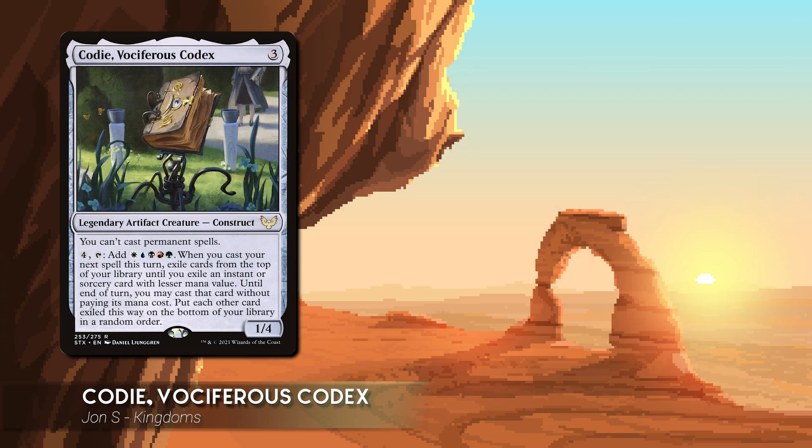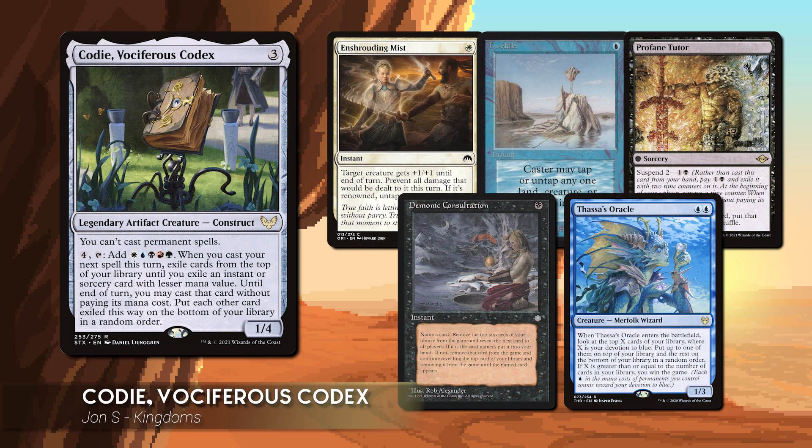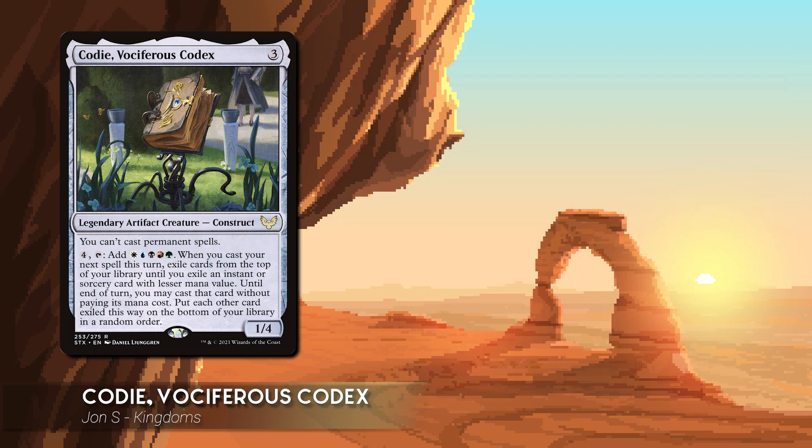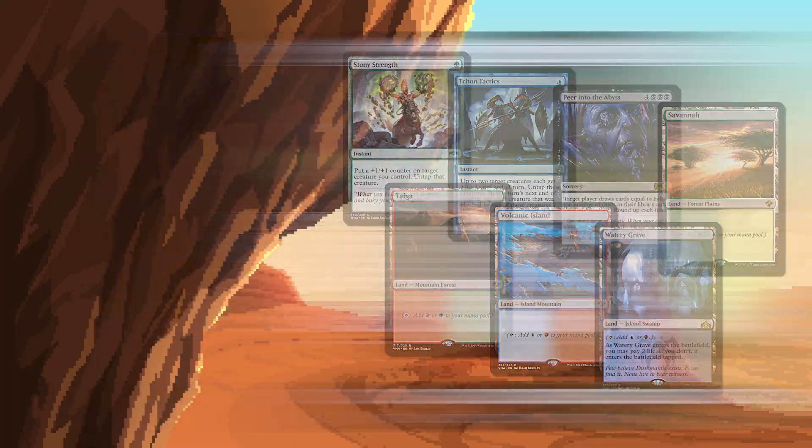John S. is playing Cody Vociferous Codex. This is a fast combo deck that uses many twiddle effects and Cody's ability to pseudo cascade into a Thrasios combo. His starting hand includes Stony Strength, Triton Tactics, Peer into the Abyss, Savannah, Taiga, Volcanic Island, and Watery Grave.